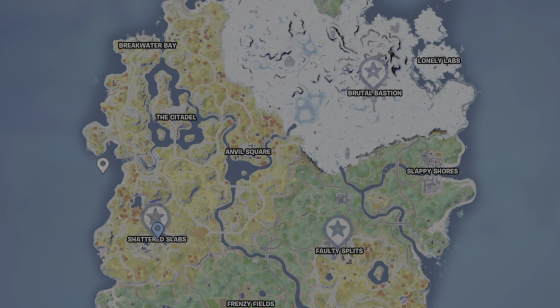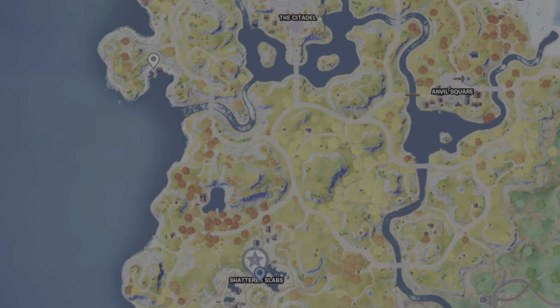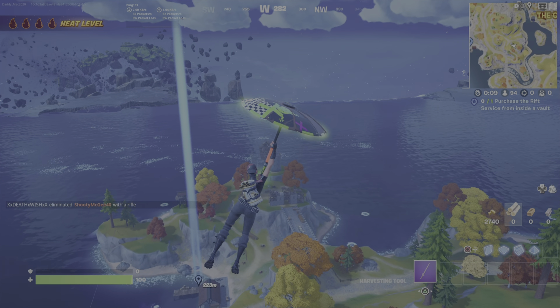You must defeat a boss to get the Vault Card, or you'll have to fight it on the ground. I recommend that you come around this area right here — this is west of the Citadel. You can either start by going to the two locations I marked first and get an Oathbound Weapon, otherwise you go to the Vending Machine at the dock I've marked previously, and then come down to the beach and head for Shattered Slabs.